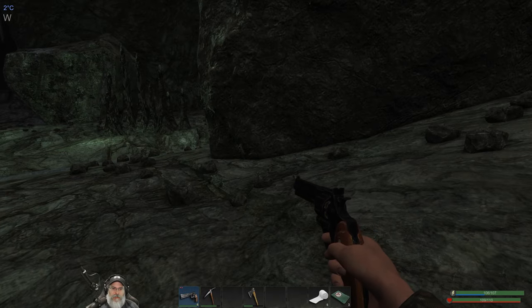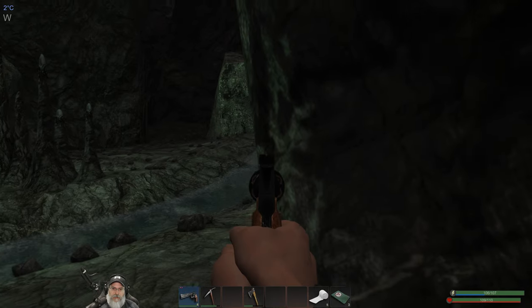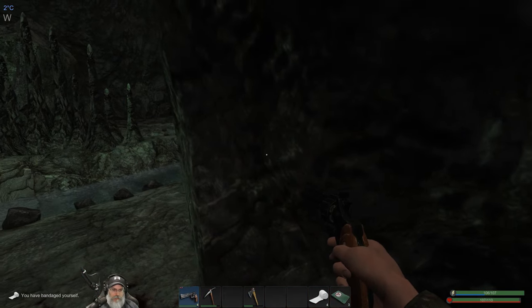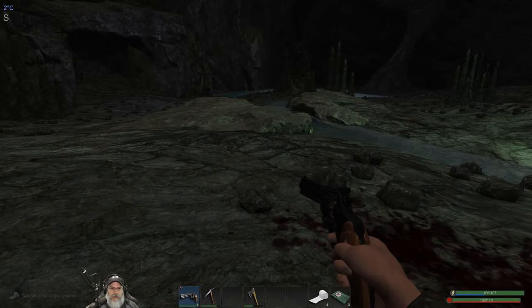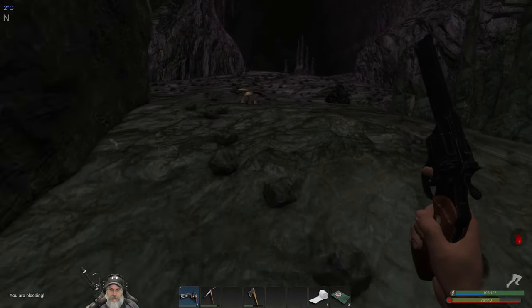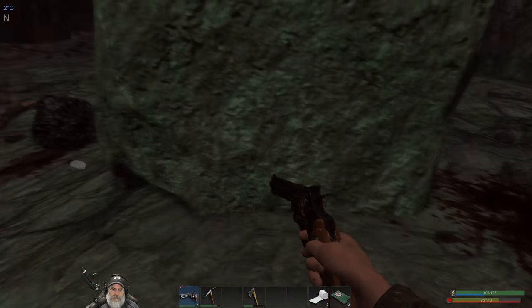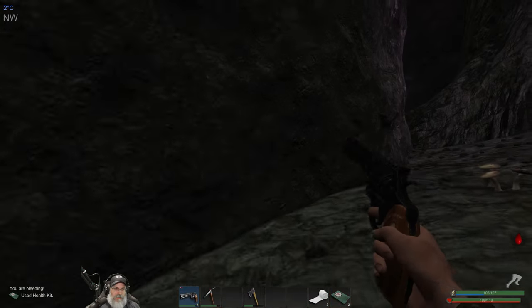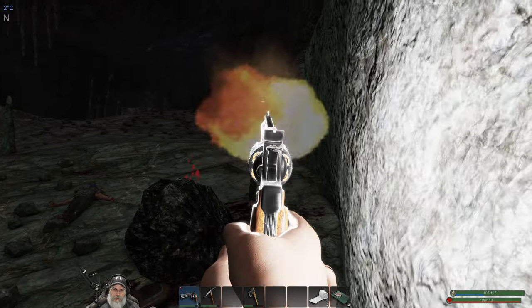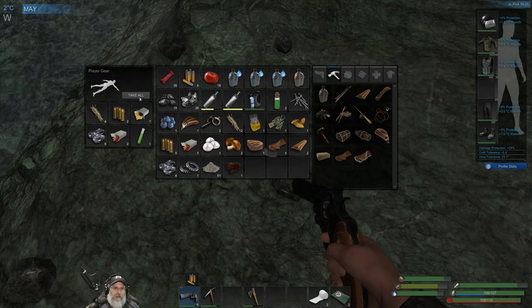We're going to peek our head around this corner and see if we can get the drop on them. Okay, he's dead. Oh shit, he's right there. There's another one — so there's three of them. Oh shit there's another one here, take a medical pack. Okay, where is he? Let's loot.